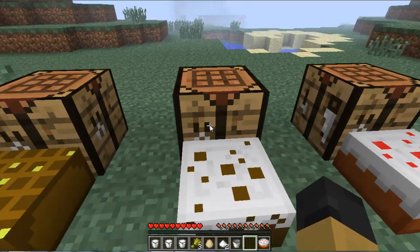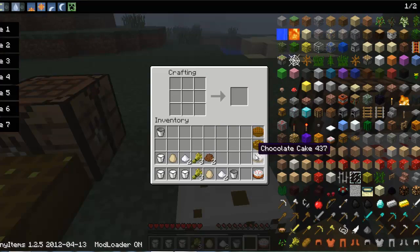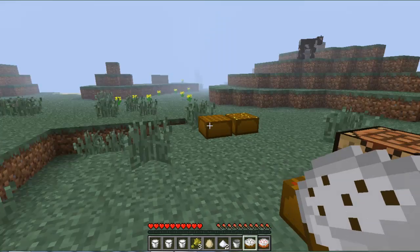Okay so now we have the chocolate cake. To make the chocolate cake, simply put three wheat at the bottom, two wheat at the sides, one egg into the middle, one milk bottle up into the top, and two cocoa beans in the left three spots. And therefore you'll get a chocolate cake.